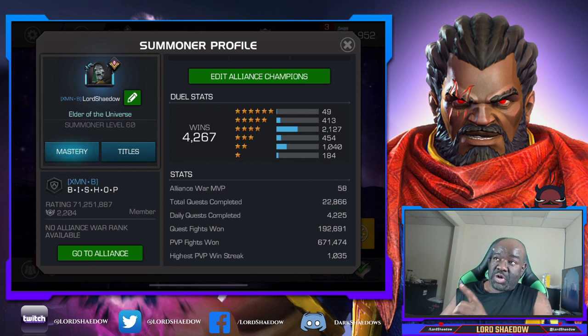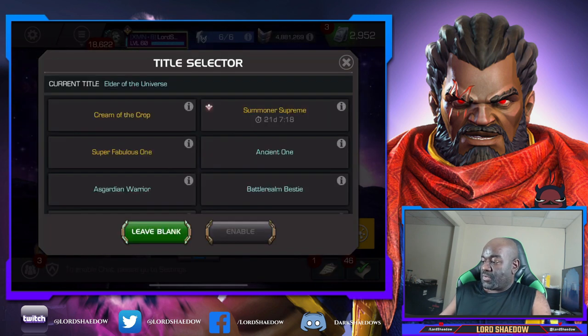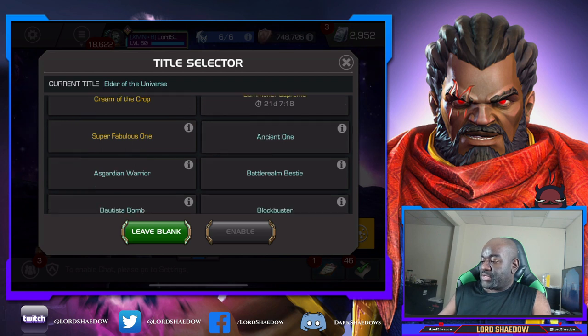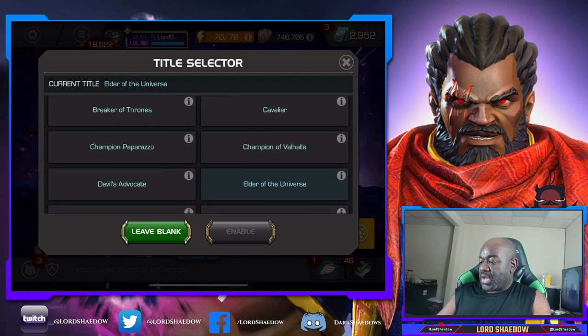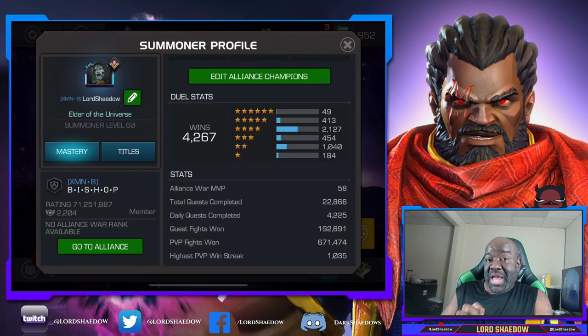I want you to also notice that I have the Sigil, and I have a title: Elder of the Universe. The reason that's significant is because you get that when your account is at least six years old. So I have been building this account for over six years.